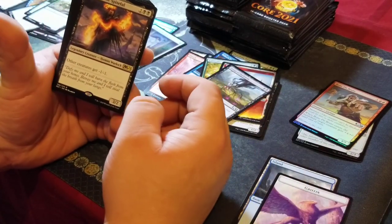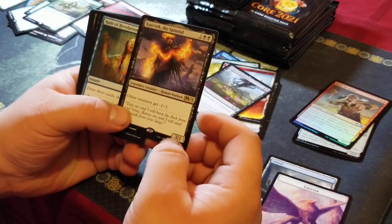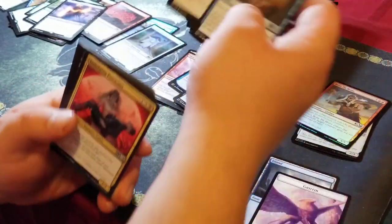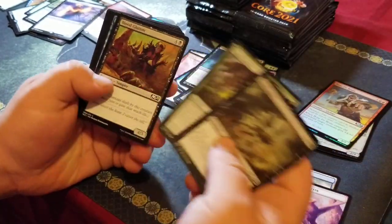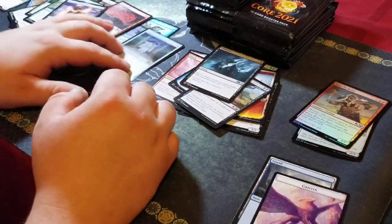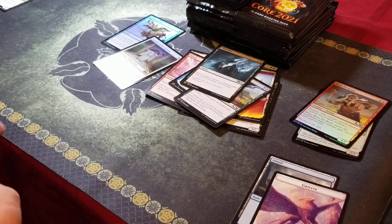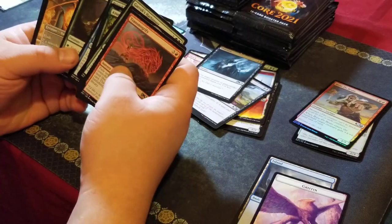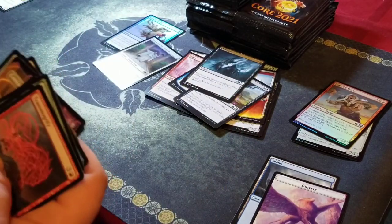All right, this is the first one of these guys — Kaervek the Spiteful for our rare, and an Eliminate. I'm sure I've gone through a lot of these commons and uncommons that I should be keeping, so when I go organize through all this at some point I will be double checking. Not too many Fabled Passages — I thought I'd be getting a lot more. Making sure there's no mythics I missed, which I did not.